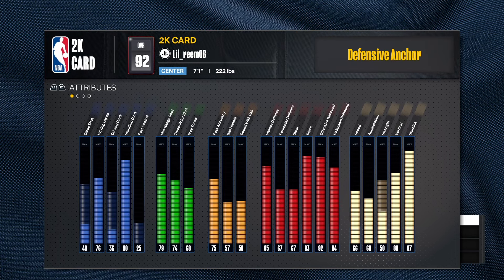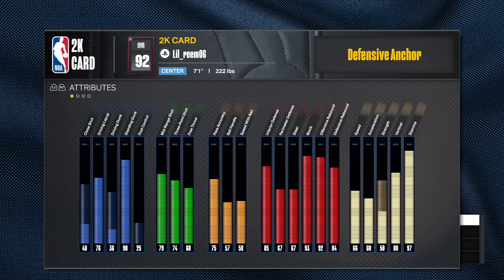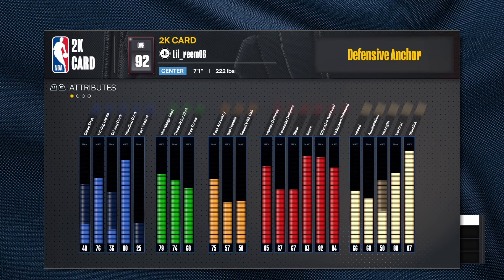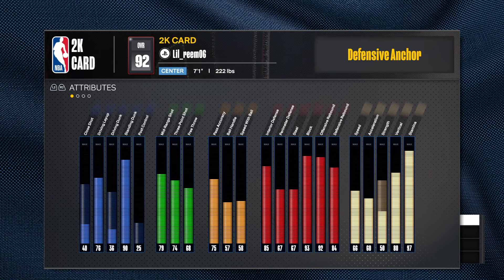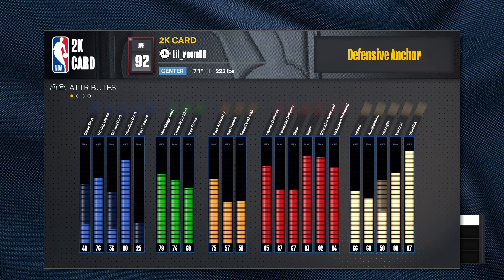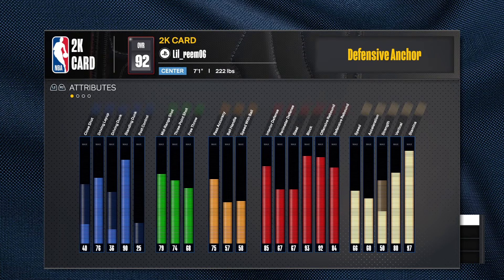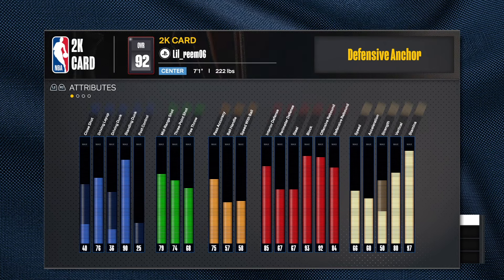67 on the steal — you don't get much for that. Take it down to 60 if you just want some steal. The 67 perimeter defense on a center doesn't do much either. I don't know what he was trying to do with 67 and 67. I would dumb that stuff down. The 85 interior is cool but I would have probably stopped at 82.